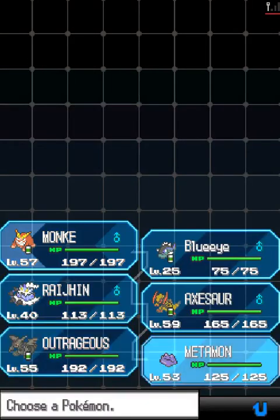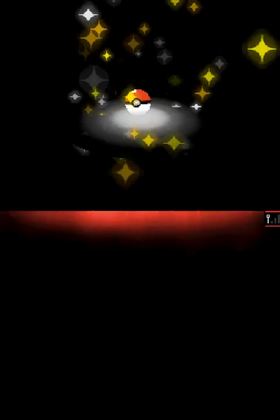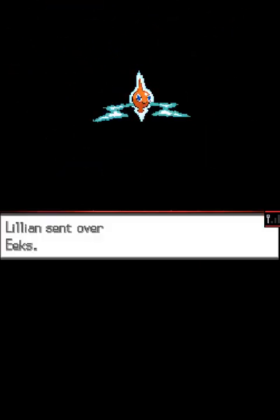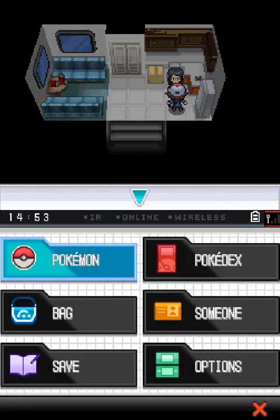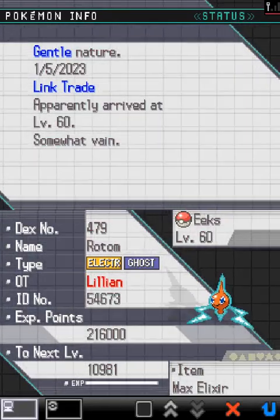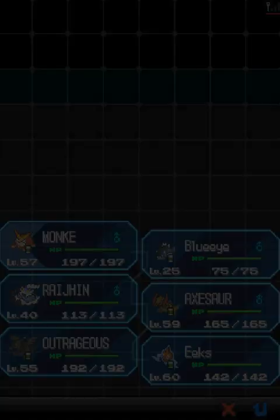Here we trade our Metamon. And Machoke didn't get a buff either — it got Unnerve because another Pokémon that does the same thing got introduced. But you can still spam Dynamic Punch, like always, in UU. So it just went a tier lower. In the meantime we got Rotom for our Metamon, named Eek, Gentle nature — what a gentle Pokémon.